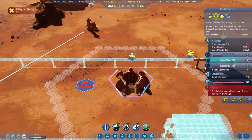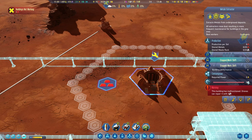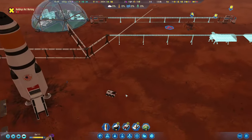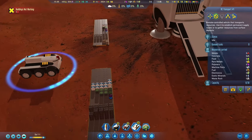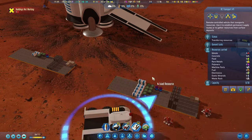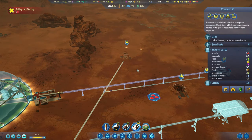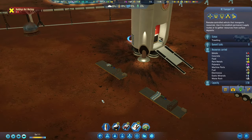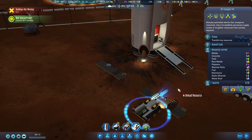Oh, this is bad news — we've got the metals extractor broken down already, and a drone hub has broken down as well. The metals extractor is going to need electronics, and the drone hub is going to need machine parts. So we might have to have the RC Transport load up on some electronics and machine parts and bring them up this way, unloading resources near the broken buildings.